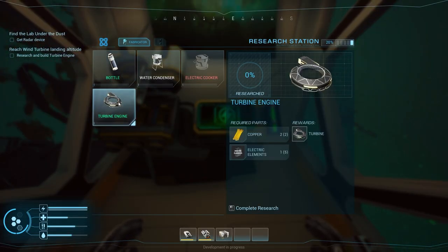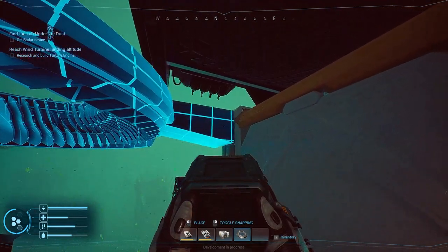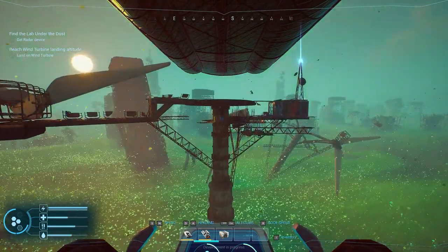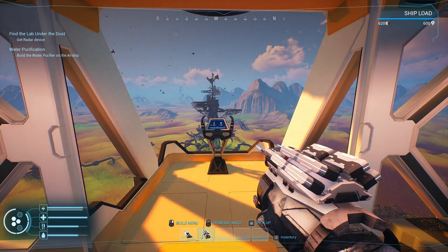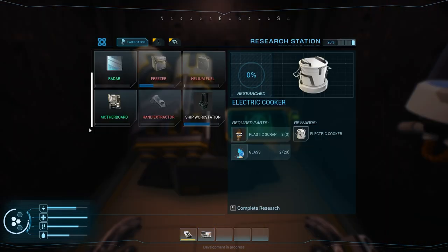Forever Skies allows all players to craft their own experience and the Research Station is a key part of that. Want to focus on exploration? Use the station to research new tools that will help you better navigate and survive in the world. Want to customise your airship base? Then research new modules that will help you build and expand your airship. Want to focus on survival? Then research new embedded devices for obtaining food and water.